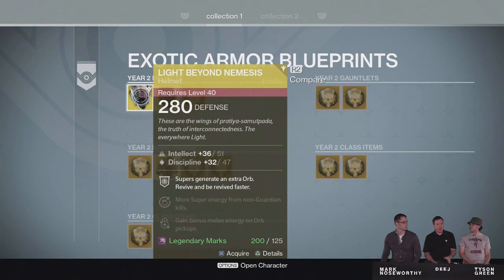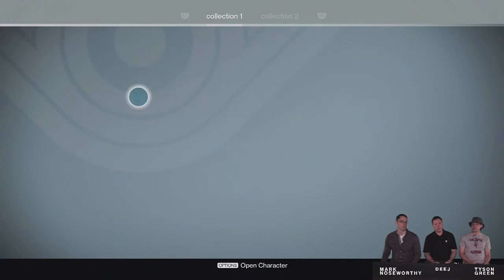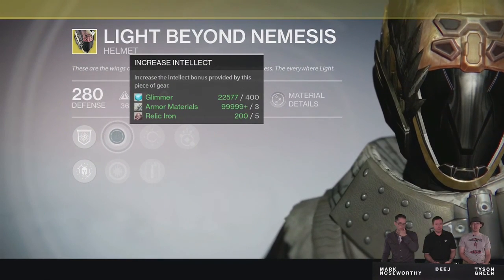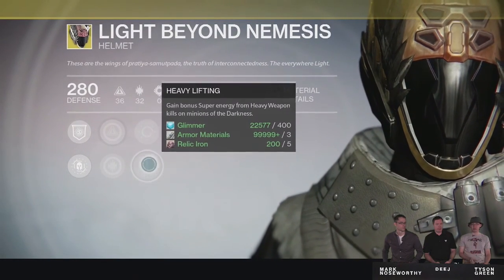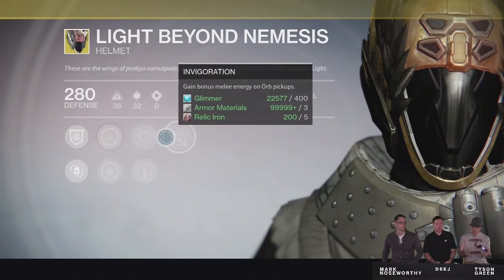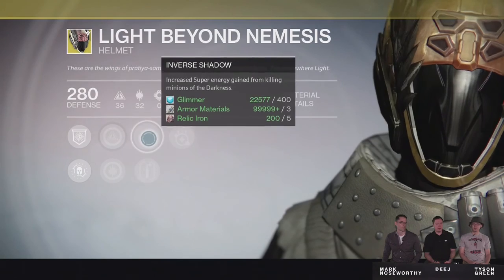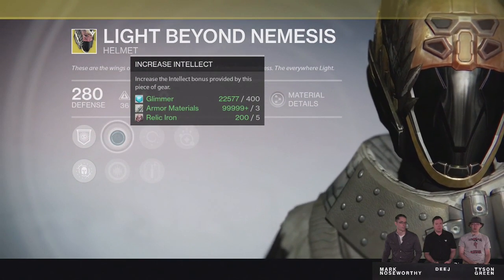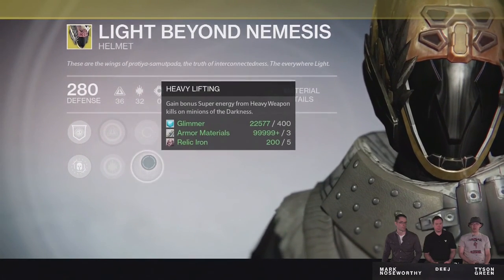As we can see right here, Light Beyond Nemesis and Obsidian Mine are in the year 2 helmet section for the Warlock. We can take a look at some of the new perks for Light Beyond Nemesis — increased intellect and increased discipline. There's a new perk called Heavy Lifting, which gives you bonus super energy for killing minions of the darkness with heavy weapons. You also gain bonus melee energy on orb pickups, as well as increased super energy from killing minions of the darkness in general. Really cool new perks for some of these older year 1 exotics.